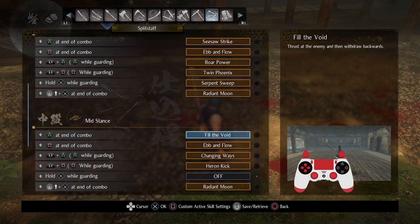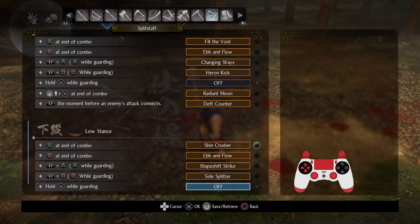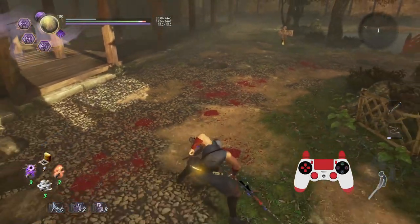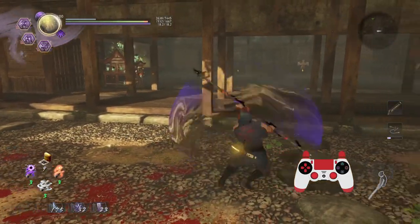You may have seen me kind of do it there — I did Fill the Void and then Darting Cloud to get right back in to go for a grapple. Fill the Void, pre-shift to low stance, and then I went for a grapple. That's pretty nice.